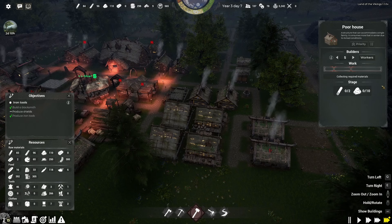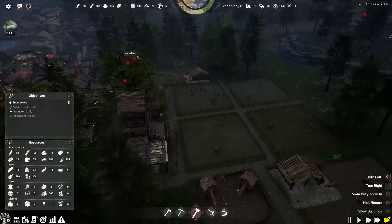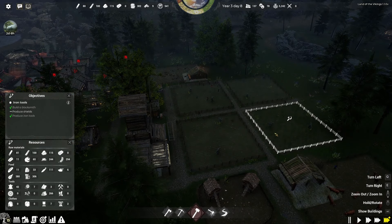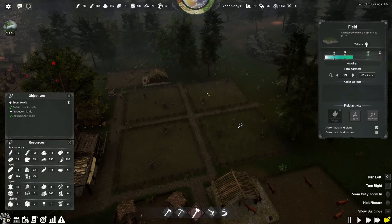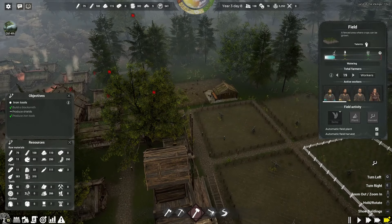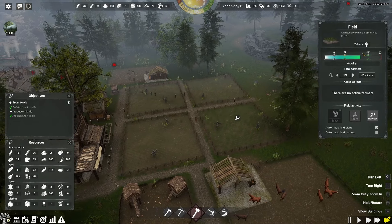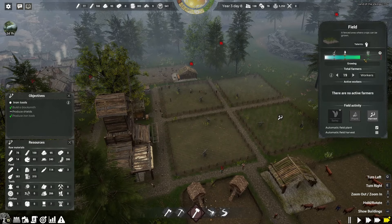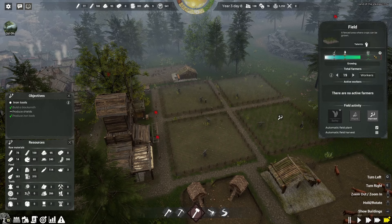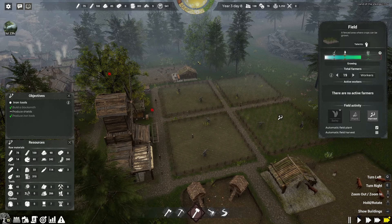I think let's get these houses onto priority, shall we? Otherwise we're gonna fall behind here — there's people who are unhappy with not having anywhere to stay. Oh wow, we're really going through these fields so quickly! This one is almost ready to be harvested again. We can get some serious harvest out of some of these fields, I think.